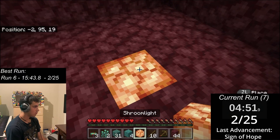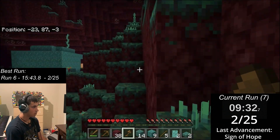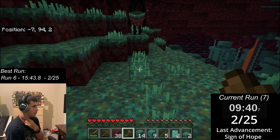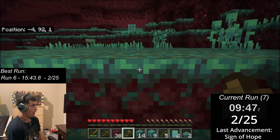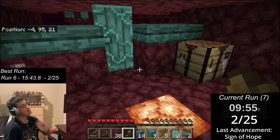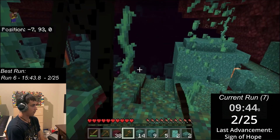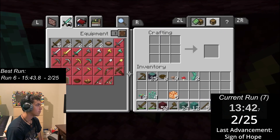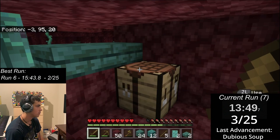I began by collecting wood and making myself a small house. After collecting some more logs, an Enderman entered my line of sight and came to kill me. Luckily, I missed the three attacks I threw out, as the Enderman wasn't actually being hostile — he was just being a goof and scaring the schist out of me. After a while, I collected some mushrooms to make mushroom stew, giving me the advancement of Dubious Soup. This marks the first run with more than just two advancements.